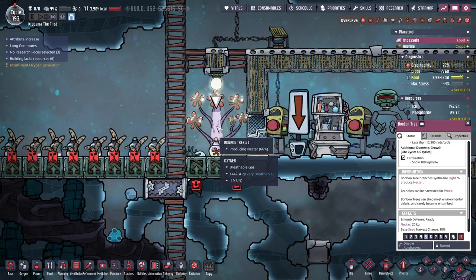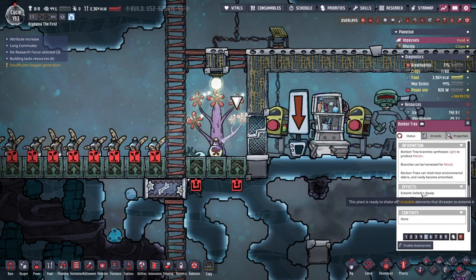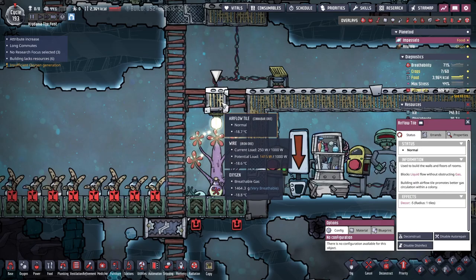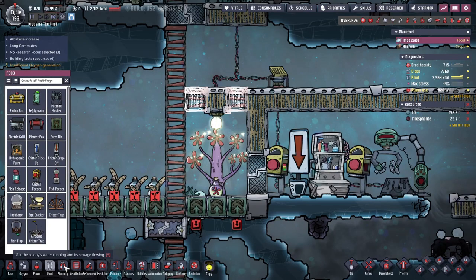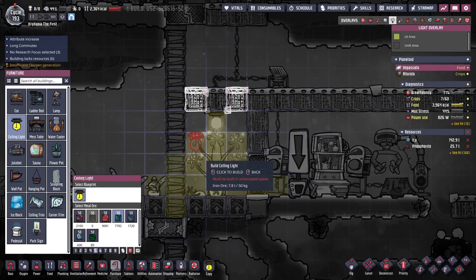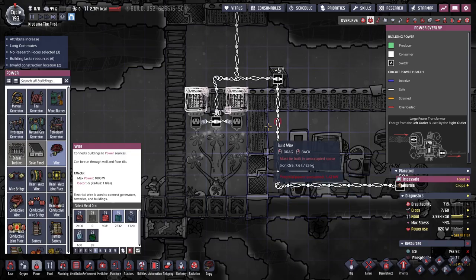The bonbon only produces nectar when... oh, branch productivity 9% — what's up with that? There are so many little things they don't tell you. So if I build more airflow tiles and brighter lights, then it'll make more nectar. The optimal lux is 10,000 — that's crazy. So giving it more lux will help a little bit.